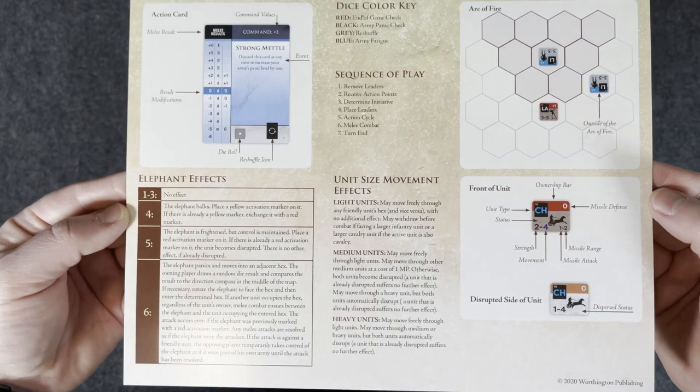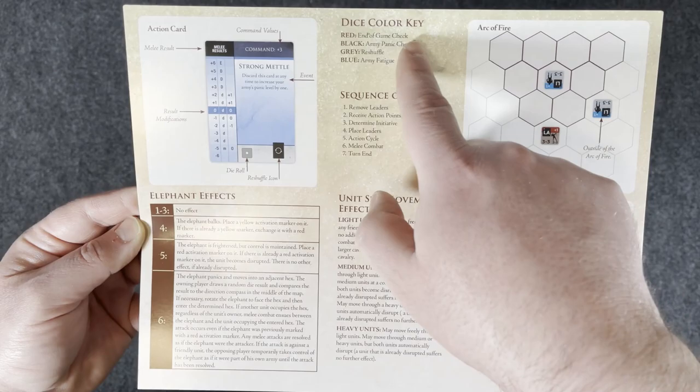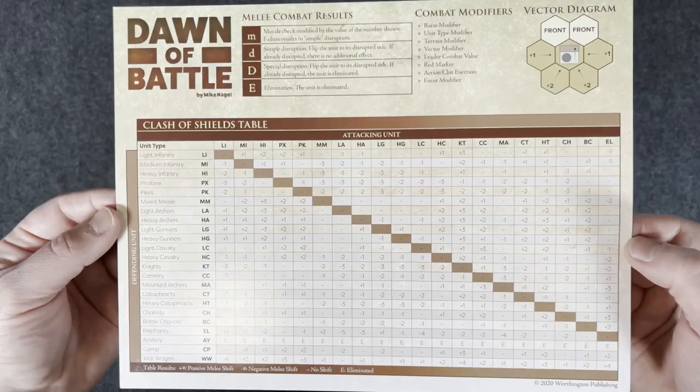On the back you can see arc of fire, front of unit, some different elephant effects, action cards, and a dice color key — oh, dice. So maybe there is dice. I thought it was all card-based. But I haven't played the game, so we'll find out. Looks like you get two of them, so obviously it is a two-player game, although I'll be playing it solo.